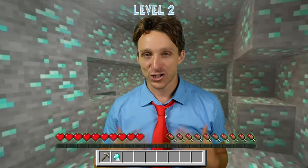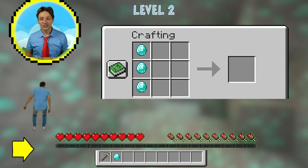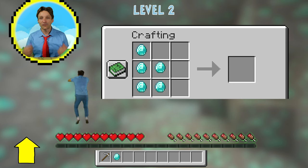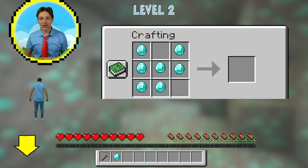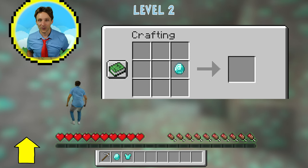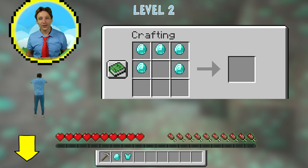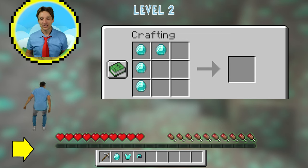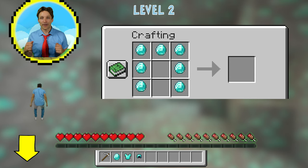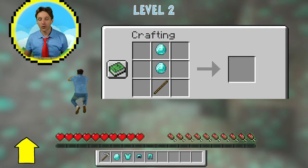Let's start by making our chest piece. Follow along with the jump commands: jump backwards, jump backwards, jump backwards, jump right, jump forwards, jump right, jump forwards, jump backwards, jump backwards, jump forwards, jump forwards, jump left, jump left, jump backwards, jump backwards, jump forwards, jump forwards, jump right, jump right, jump backwards, jump backwards, jump left, jump forwards, jump forwards.